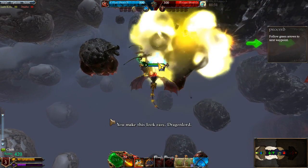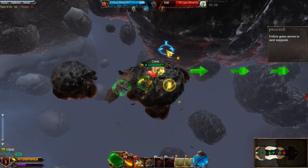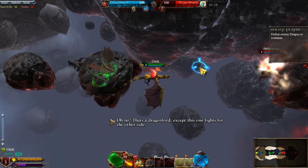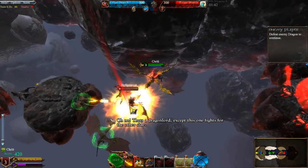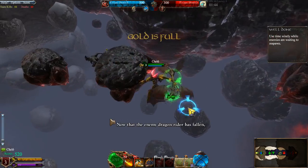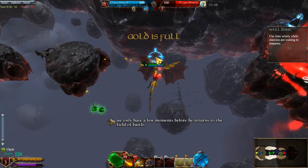You make this look easy, Dragonlord. Let's move on to destroying the enemy's shrine. That's a Dragonlord — except this one fights for the other side. Now that the enemy Dragon Rider has fallen, we only have a few moments before he returns to the field of battle.